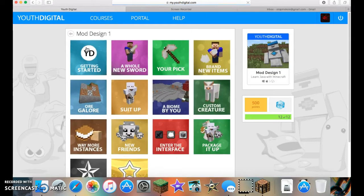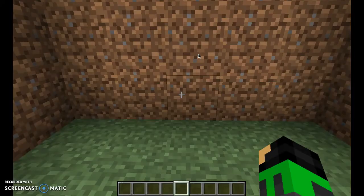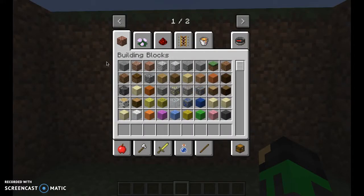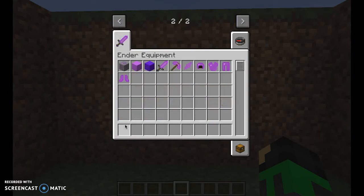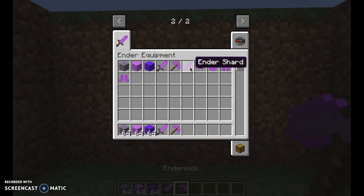As you can see, if you click it, there are all these different courses and I've completed all of them. If you purchase this, you will go step by step through each course figuring out how to do everything. Once you finish your first mod, you can keep designing mods as long as you want. My mod is called the Ender Mod. You have a new tab called the Ender Equipment tab, which has the Ender Orb Block, Ender Shard Block, Ender Blade, Ender Pick, Ender Shard, and a full set of Ender Armor.